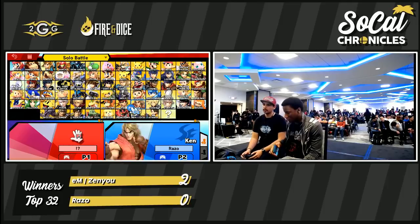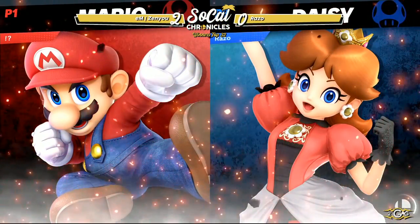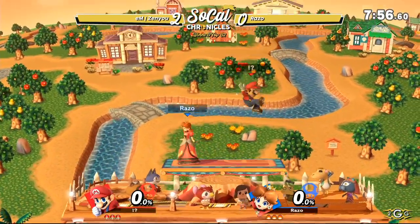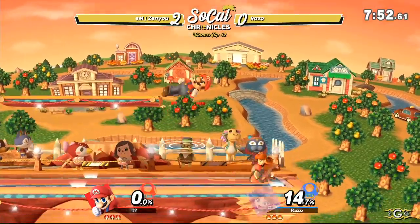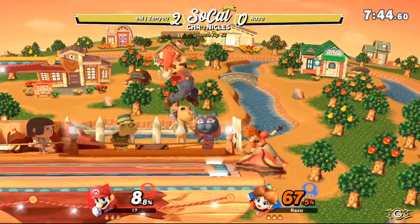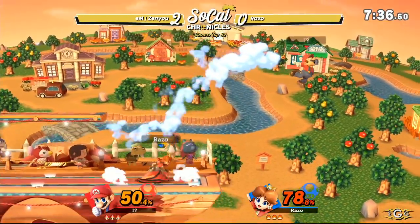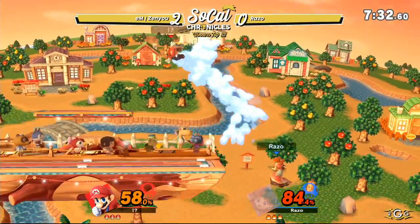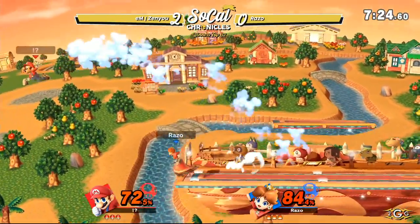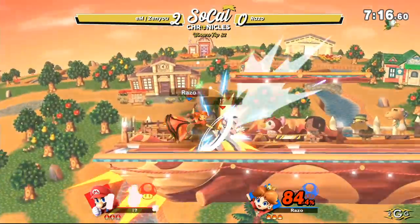We have Zenyu up 2-0 over Razo. I've been waiting for Zenyu to show up because I think that's the only local Razo attends in Orange County, so I've been wanting to see these two players play for quite some time. Starting off his combo with a down air, just trying to space out these forward airs. A change in Ultimate is that if you are standing and you get hit by a stage spike, you aren't able to tech that bounce — definitely opens up for more combo possibilities. And if you have a quick spike like Daisy's down tilt, you can definitely start a lot of good combos from it. If you're a fan of Zenyu, you know how much he used to love throwing out that forward air no matter what position they were in — so I'm wondering when he's going to start actually comboing fair to fair.